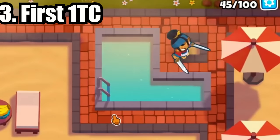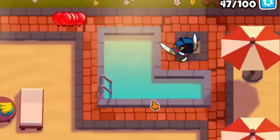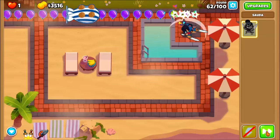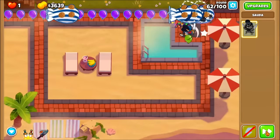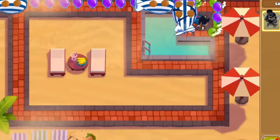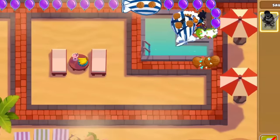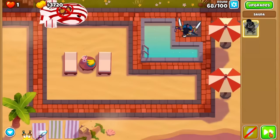At number 3, we have 2Prude's run where he beat CHIMPS with only Sauda, making it the first 1TC ever completed in BTD6. Up until this point, the least amount of monkeys ever used to beat a CHIMPS game had been 2, though many players had been hunting 1TCs for a while. The tricky part was having a monkey cheap enough to be used at the start of the game while also being strong enough to carry the rest of the run.